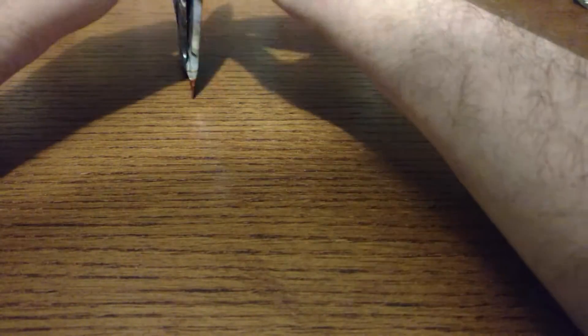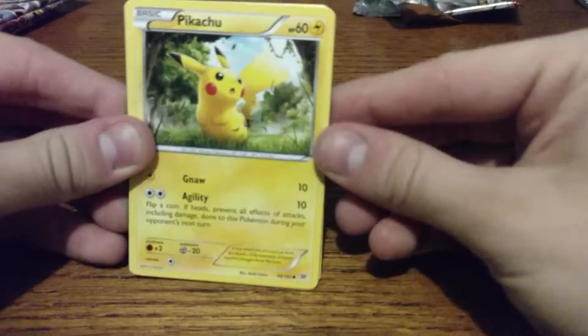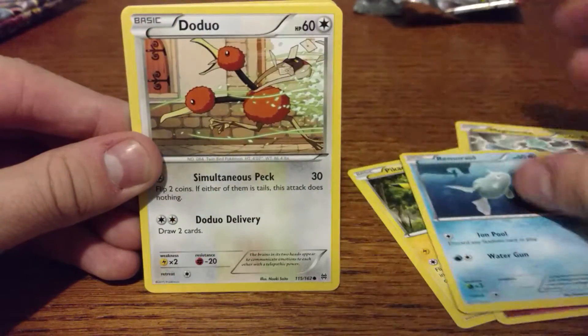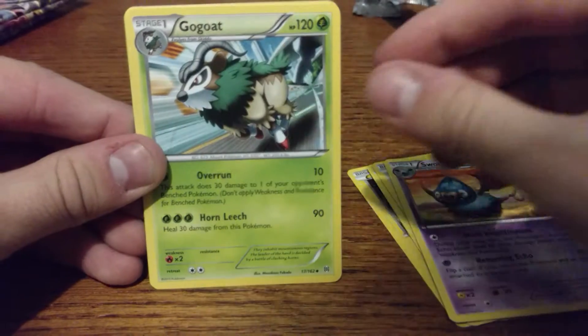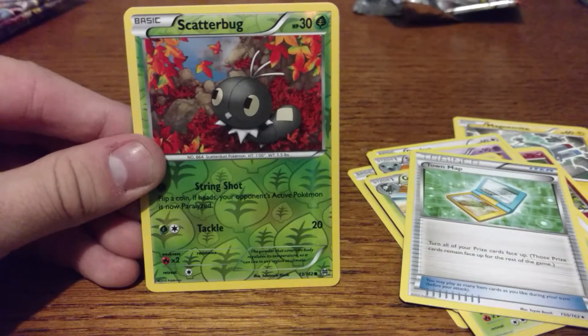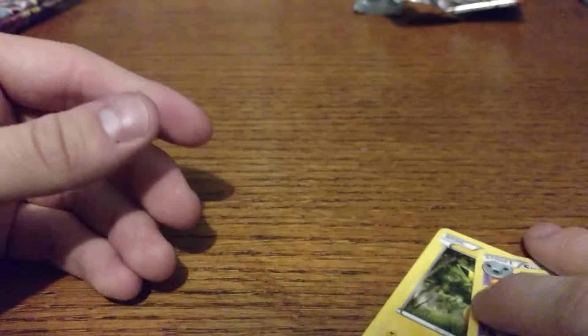Starting with one of the Breakthroughs. We got a Pikachu, Magnemite, Snubbull, Remoraid, Swoobat, Gogoat, Town Map, a Reverse Holo Scatterbug — oh, that's cool — and a Raikou Holo. I want to say I pulled that before, but it might have been a Reverse Holo. Either way, cool stuff.